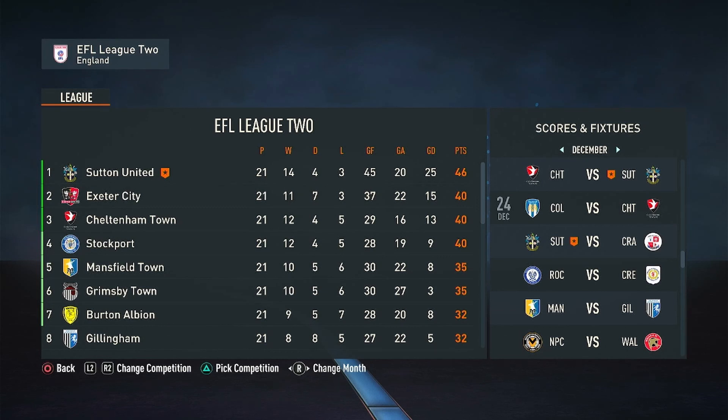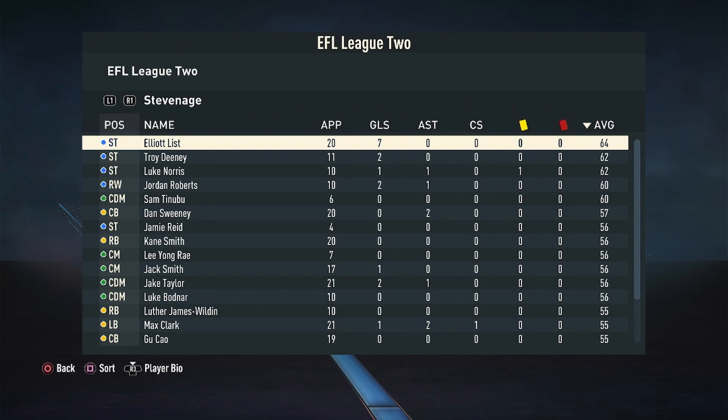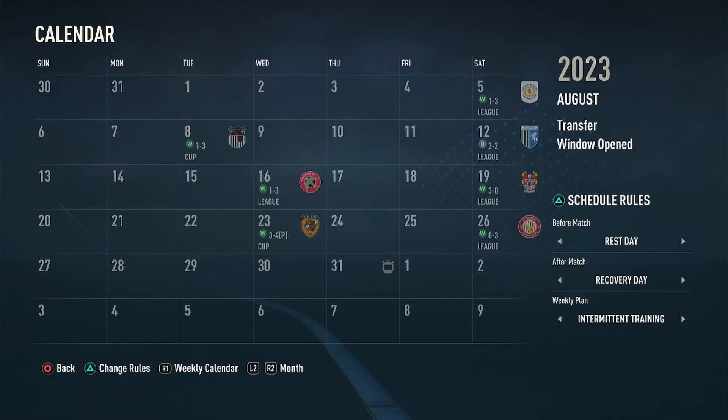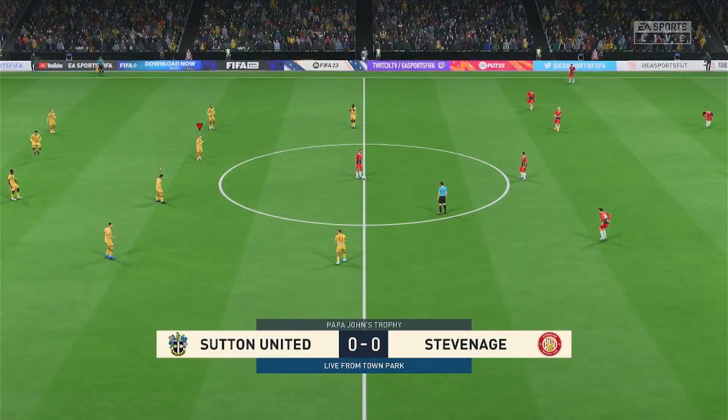I want to bring Southern United from bottom to the top and we're going to continue that here today. We are currently six points clear at the top of League 2 and we face Stevenage in the Papa John's Trophy today. They've had a tough season, only one win in 21 in the league. We faced them already this year and beat them 3-0, and they don't have a goalkeeper, which is one of the main reasons they're at the bottom of the table right now.